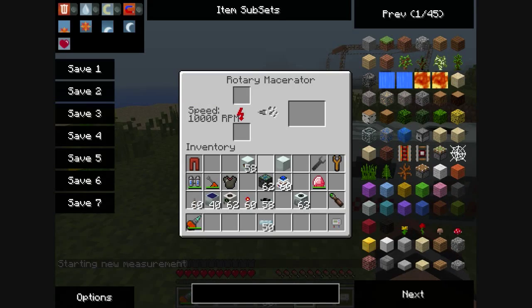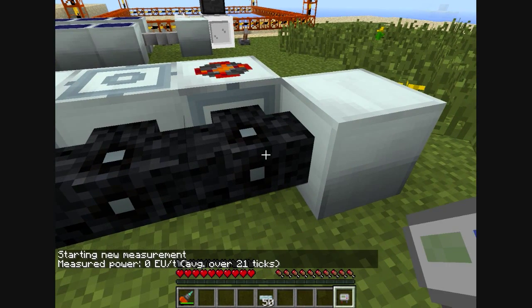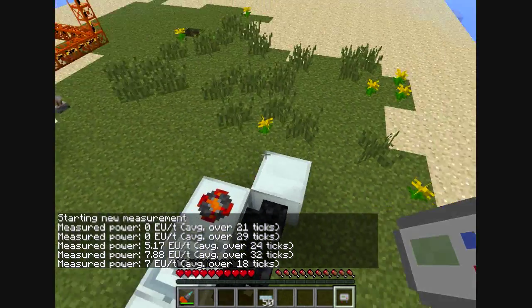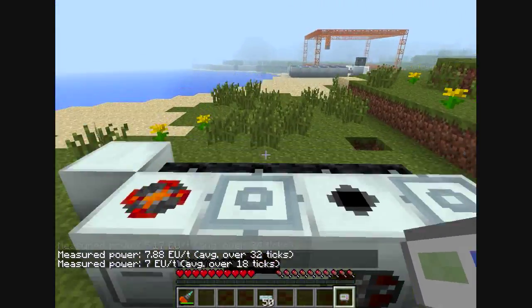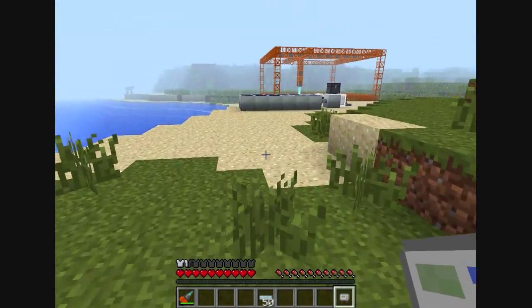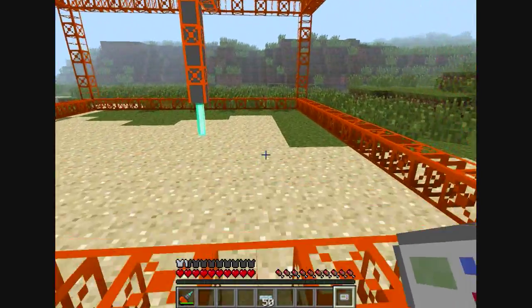These are all the advanced machines, so they're all eating power despite not being used. It doesn't take much to keep them running, but when they're actually all in use, or even just a couple in use, it takes a fair amount — nearly 20 EUs. So just a full rack of machines is eating way more power than just this one quarry does.